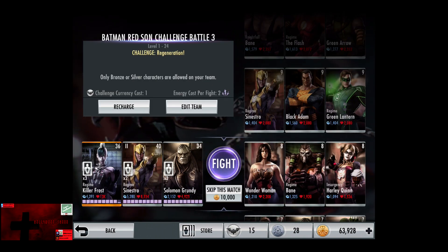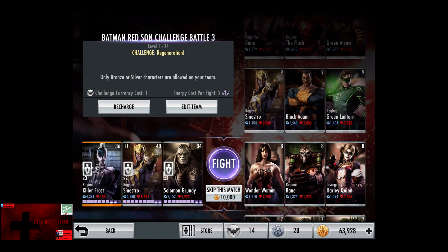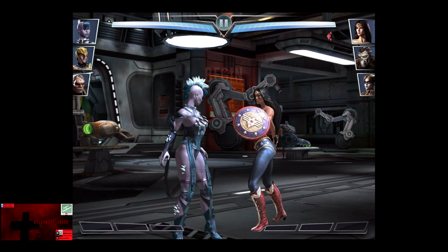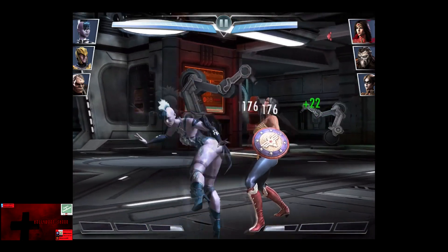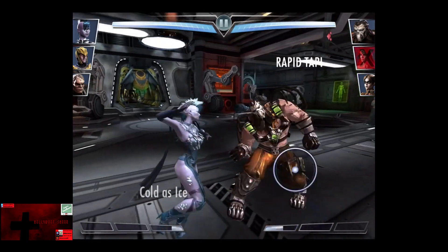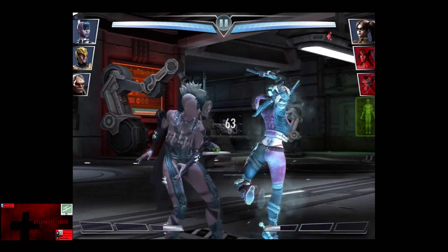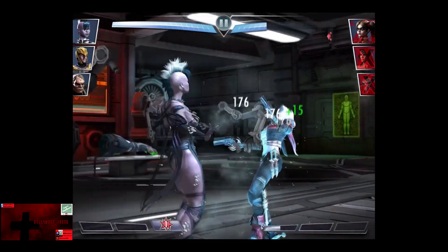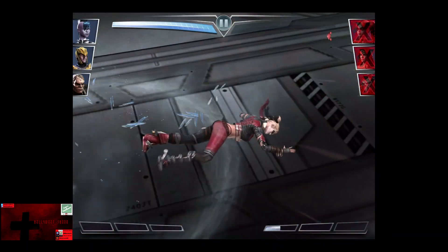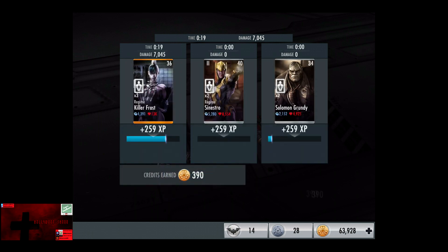In the eighth matchup we have Challenge Regeneration going up against Wonder Woman, Regime Bane, and Insurgency Harley Quinn. Gaining a level of 8, skip the match is 10,000 credits. Killer Frost is definitely someone you want to bring home to your mom or dad. Wonder Woman is clamped off, Cold as Ice on Regime Bane — that is enough to get rid of him. The slow effect hits on Harley Quinn, and the pass-through effect with Killer Frost has not been fixed. We quickly hit Harley Quinn for the victory in the eighth fight. 259 XP, 390 credits.